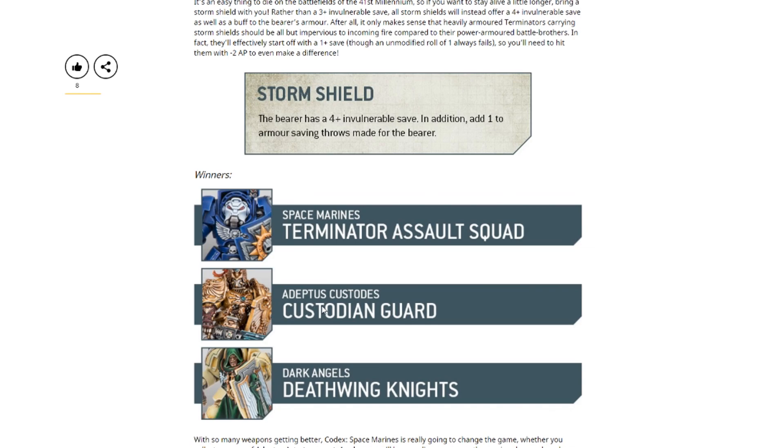The reason is that Custodies have an ability that when in a pure custodian detachment, they get plus one to their invulnerable saves up to a maximum of three-plus. So when you had the old storm shield, it was stuck at three-plus. Now they get their four-up invulnerable save from the storm shield, which then gets bumped to three-plus just like it used to be — but in addition, they get an extra one to their armor saving throws. Meaning if they get shot at by minus one AP, they still have a two-up save, and if shot by minus two or more AP, they still have a three-up invulnerable save because of their ability.